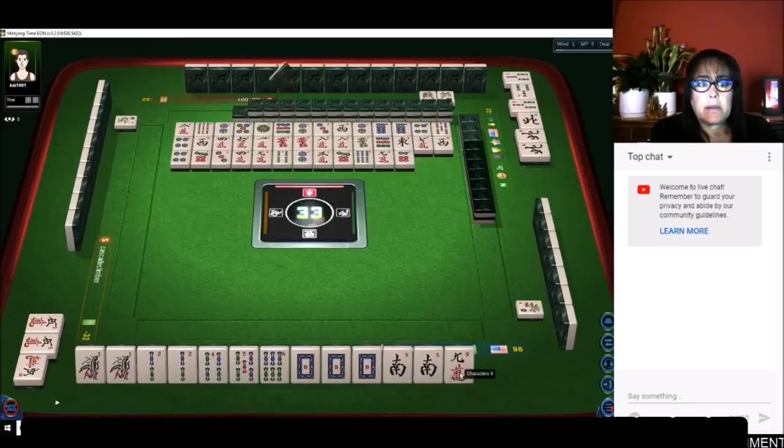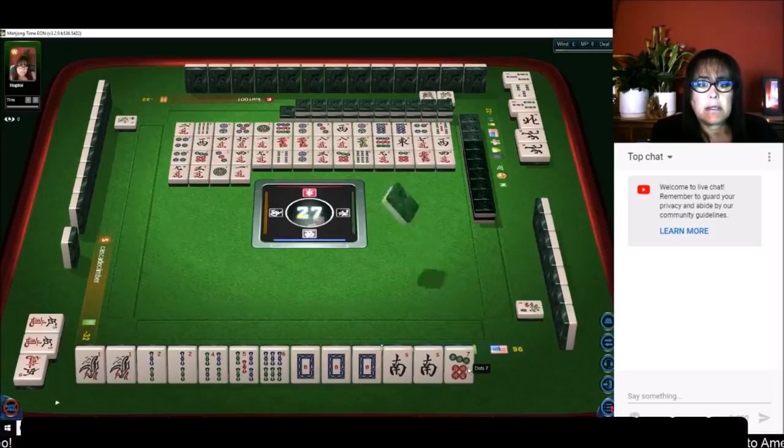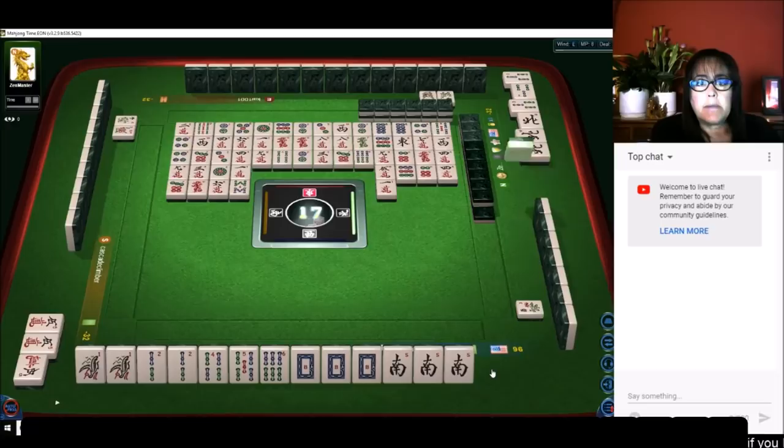We just need to pong the one, two, or south. We're playing a half flesh with a dragon pong. None of our tiles are out right now. There's our south — we're ready to win on a one bam or a two bam. We're fully concealed; we have four sets, actually three sets and two pair, so we just need one one bam or two bam to win. Half flesh, dragon pong — there it is!